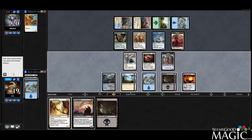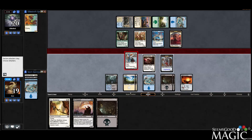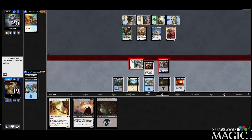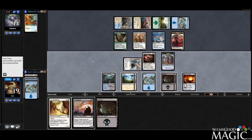We can attack with Resto. Can I attack with the 3/3 as well? Why not — Vigilance is good. They take it. Could I have attacked last turn? Maybe I should have — I forgot about the Vigilance, so I probably missed out on an attack there.